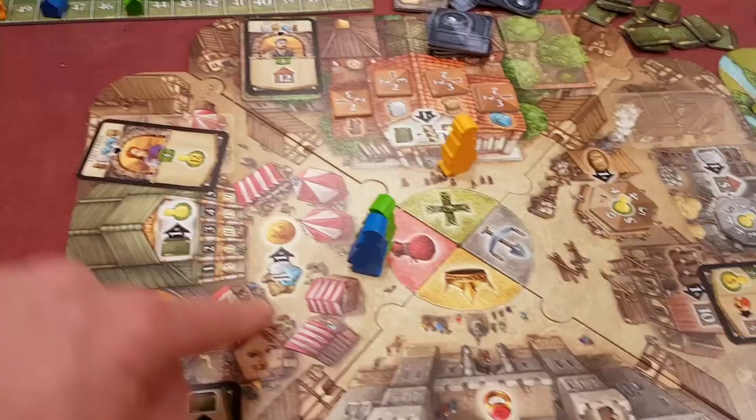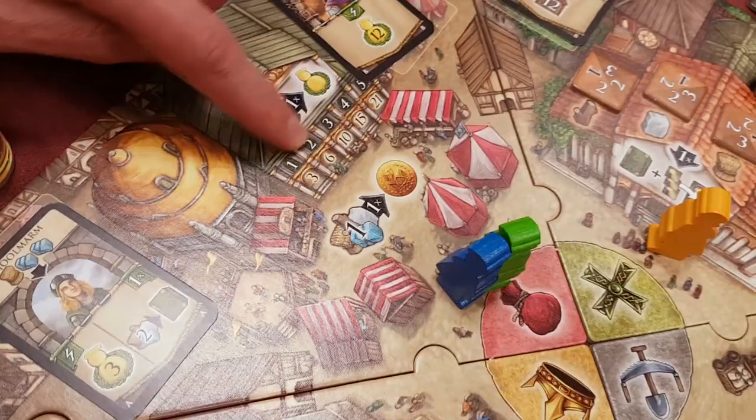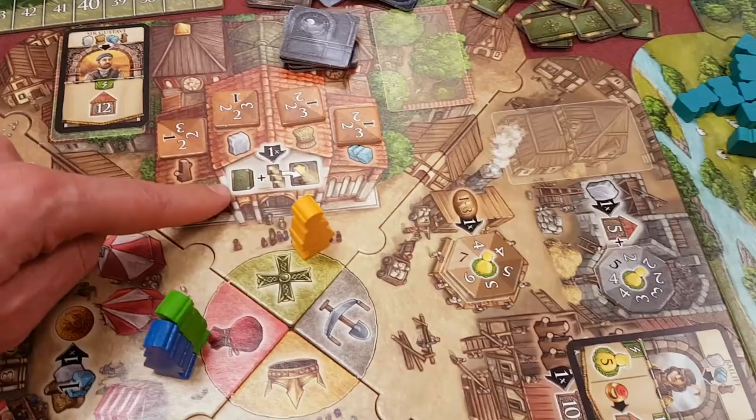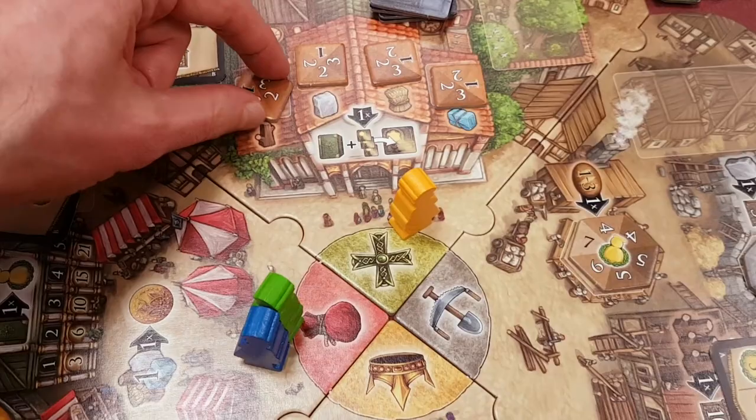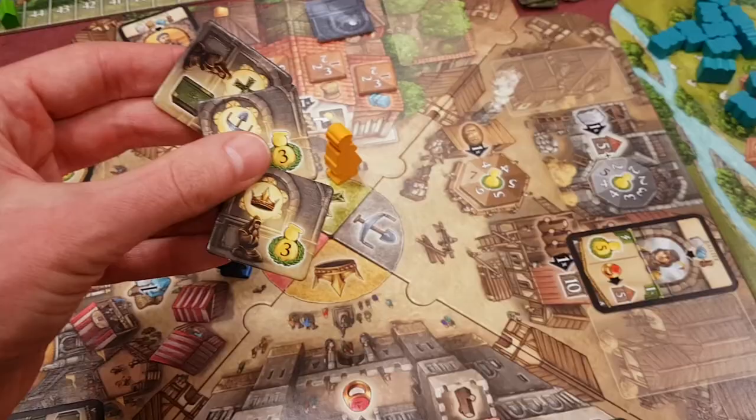You can hand resources and get gold. Gold is like a wild resource — you can use it for anything, so it's very useful and quite hard to come by. You can also hand books in, depending on the number, and get a certain number of people points. And this is how you get the book: when you go on this space, you get a book, but you have to pay resources. After you've paid the resources, this rotates round, so gradually people have to pay more and more resources as you go through the game. You get books, and you get to look at three of these and pick one, which potentially gives you an extra bonus for visiting one of the other places later.